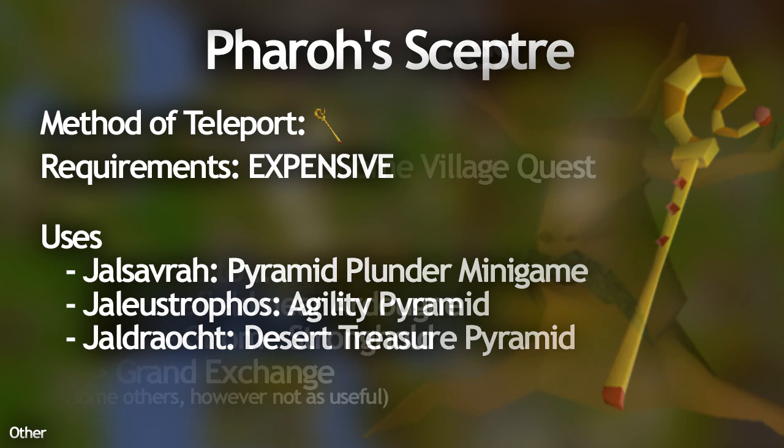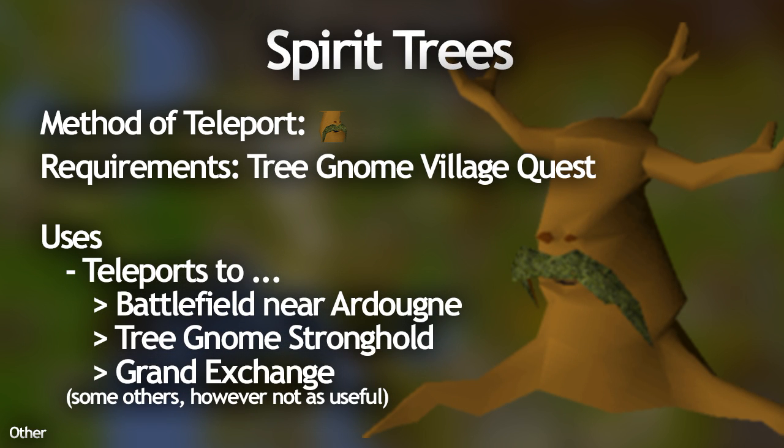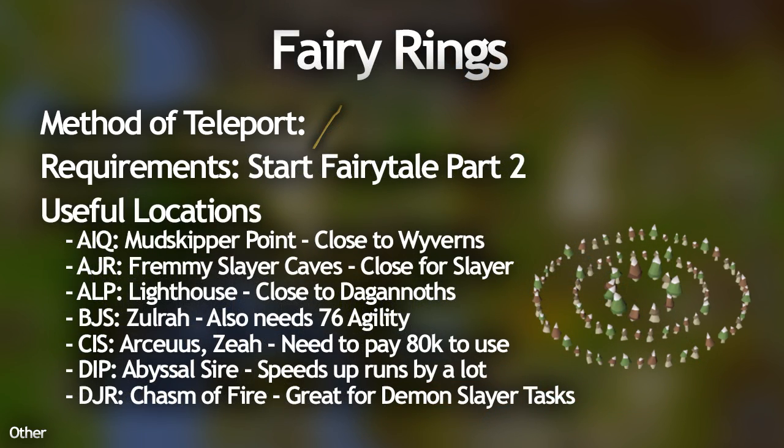Spirit Trees have quite a few useful teleports. The main ones are at the Battlefield near Ardougne — useful if you haven't unlocked the Ardougne teleport yet. The Gnome Stronghold Spirit Tree teleport is very close to the Slayer Caves at the Gnome Stronghold and also close to Nieve. Of course the Grand Exchange teleport with Spirit Trees is also very handy.